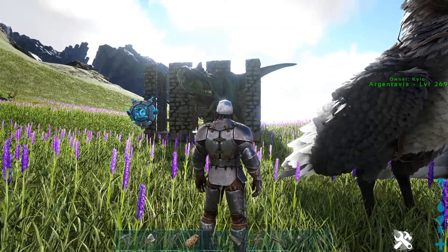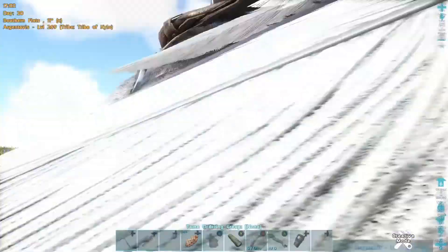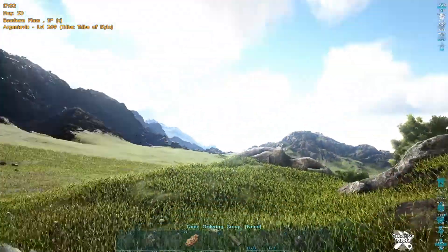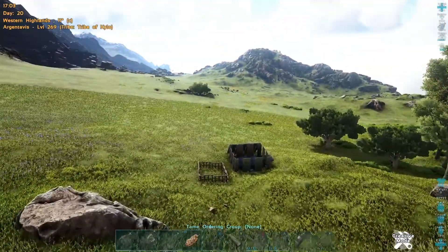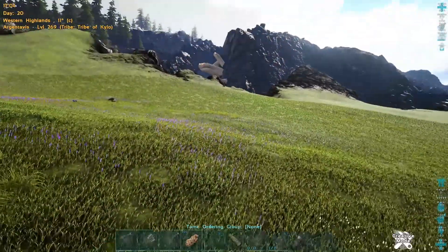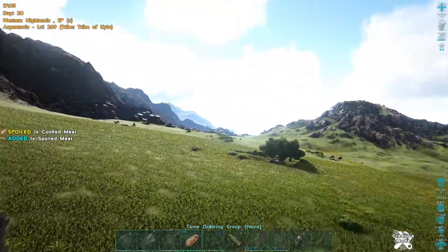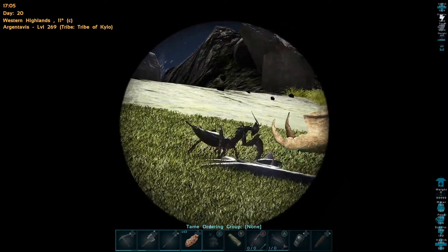Now the other feature with this pen: if you do have an argy, you can basically scoop up anything you want and you don't have to make the pen as big because you can control where you're landing things. If you have a wyvern, they can pick up much bigger things, but an argy is the easiest for everyone to gather and get.